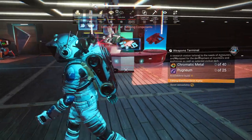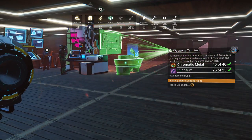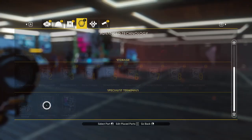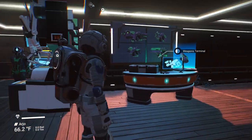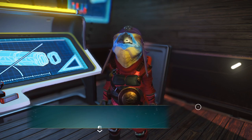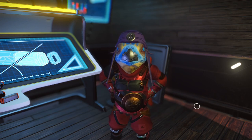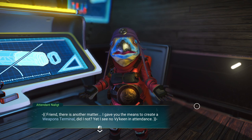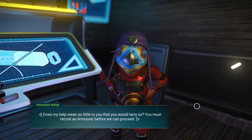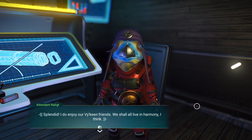My chromatic metal and pugnium aren't accessible - I have to get closer to my ship. Moving things around trying to line up the back so it doesn't go through the wall. Our weapons terminal is now placed. Talking to the attendant: 'Do you have their flesh - their pugnium?' He's in a state of excitement. We give him the pugnium. 'Friend, I gave you the means to create a weapons terminal, yet I see no Viking in attendance - does my help mean so little?' So we must recruit an armorer before we can proceed. The overseer requires us to build a weapons terminal - done - and recruit a Viking armorer.